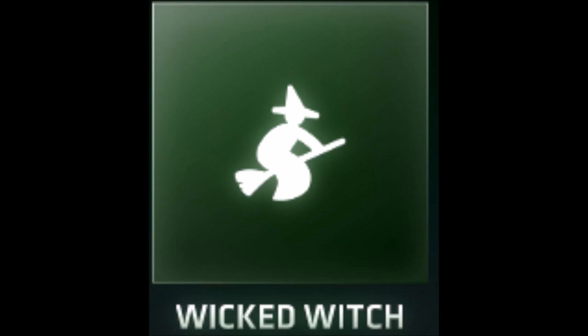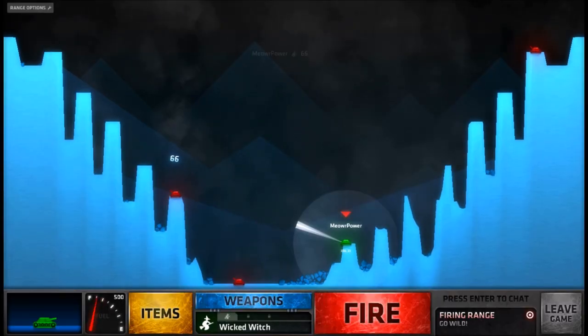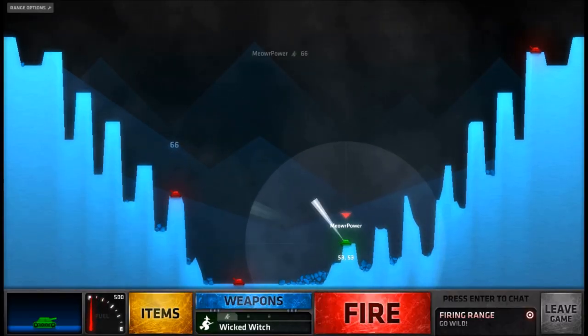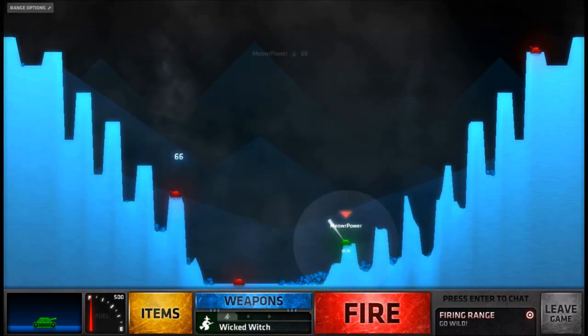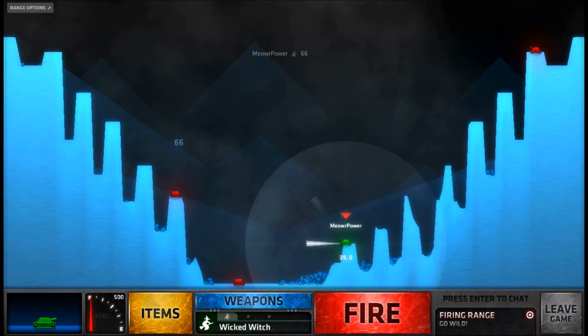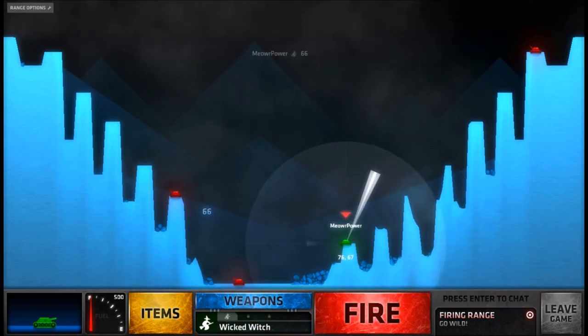The second is Wicked Witch. This one is just a normal shot. You hit someone with it and it does 66 damage. It doesn't matter if they're far away or right beside you — it's always going to do 66. It's a pretty straightforward weapon really.